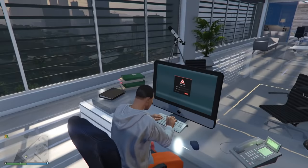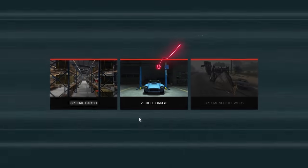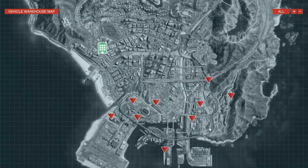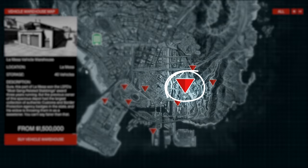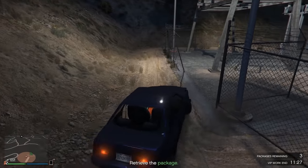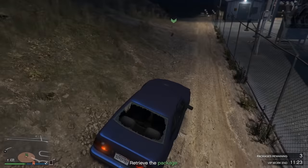In order to buy a vehicle warehouse, go over to the computer in your CEO office, click on vehicle cargo, and you'll see there's a bunch of different ones you can buy. I recommend just buying the cheapest one. The location is actually pretty decent for the price, and the cheapest one is right here for $1.5 million.